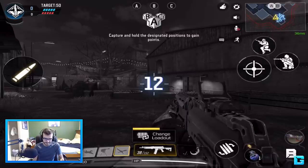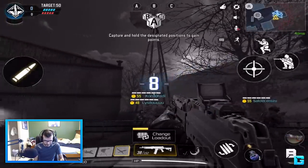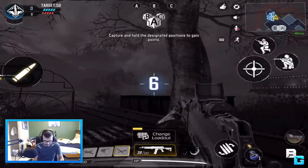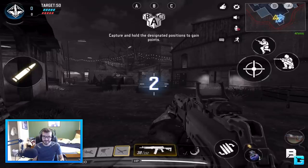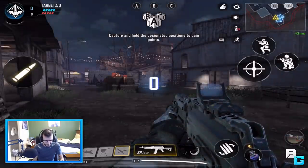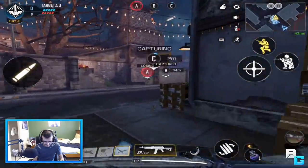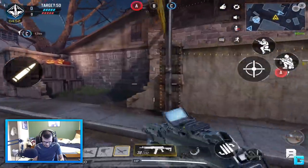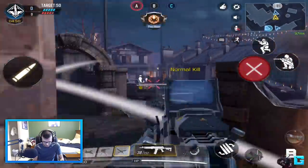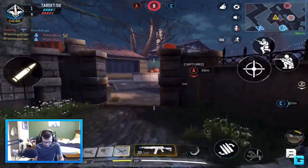All right, guys, here we are. We're in a domination game on the brand new Standoff Halloween version of the map — it's pretty cool. My goal for this game is to try to get a nuke, because I'm curious how the nuke looks on the night version of this map. I got through a lane there and it almost got me.